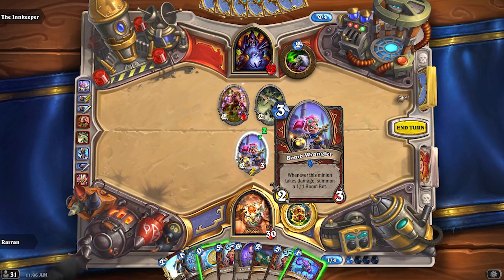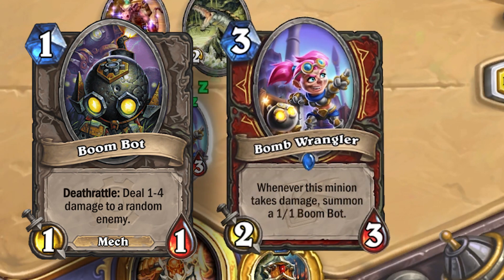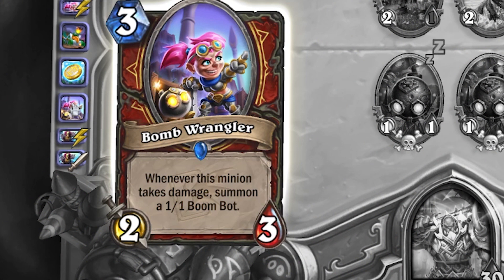Whereas a card like Bomb Wrangler, when it actually summons a Boombot — which is also introduced from Goblins vs. Gnomes — the Boombots show the Goblins vs. Gnomes emblem on the back of the card, where Bomb Wrangler shows Galakrond's Awakening, the expansion that Bomb Wrangler came out in.